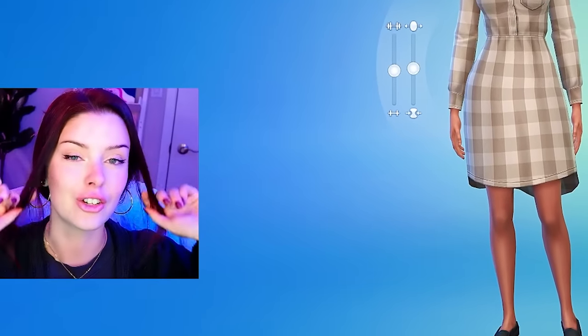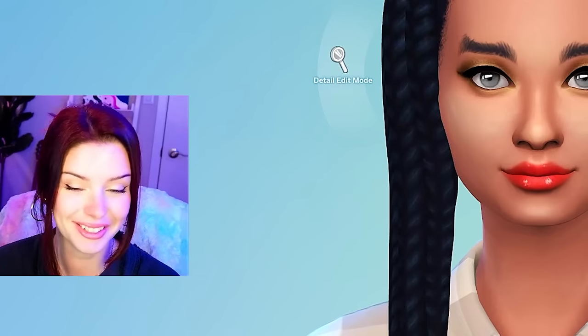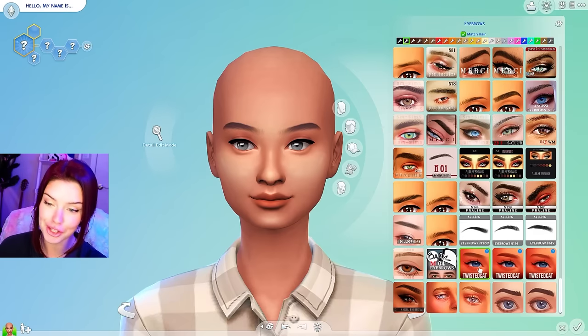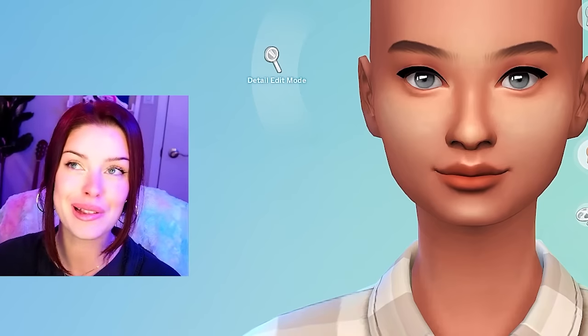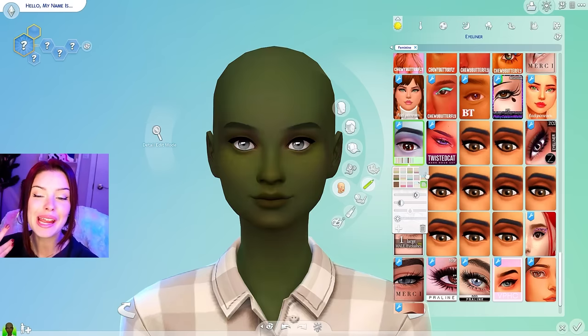We're already starting with the theatrics here today — if there's going to be any day to do it, it's going to be today. So we're going to first off remove our hair, remove our makeup. I will definitely be changing the brows. I feel like I start off every Sims 4 create-a-sim video telling you how much CC I recently downloaded. The life of a simmer, am I right? But this time it was a ton of fantasy custom content.